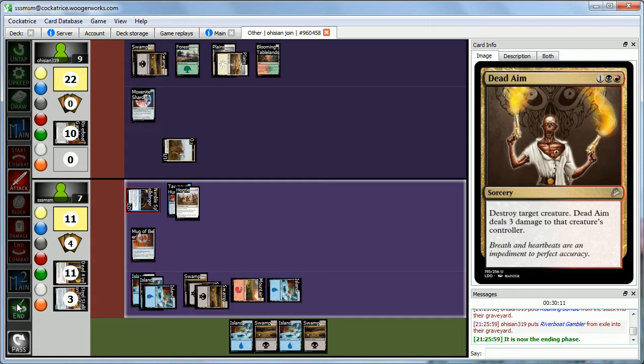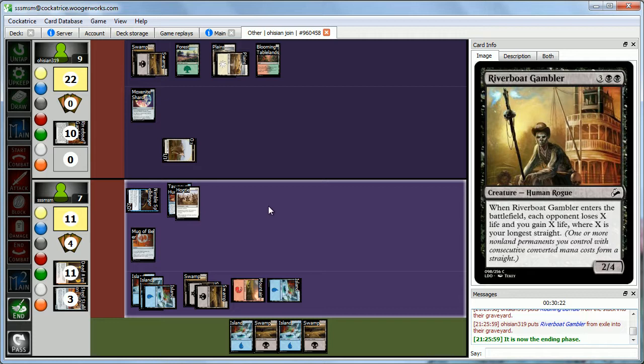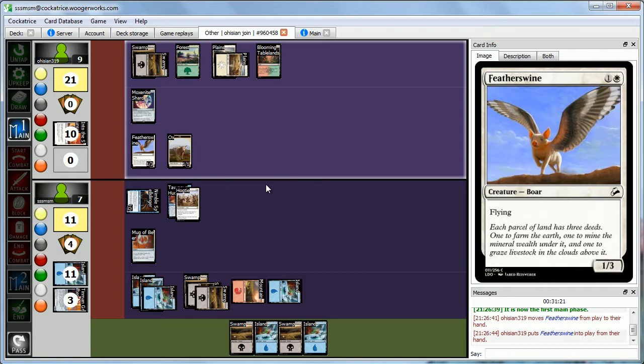We pass the turn. We weren't super happy using all our removal on those 2-4 creatures, but we had no other option — we were getting beaten down and drawing nothing but land. Abby plays Featherswan, a 1-3 flyer, and goes to combat. We note we can tap one attacker with Mug of Beer but Abby gains a life. We take 1, down to 6.